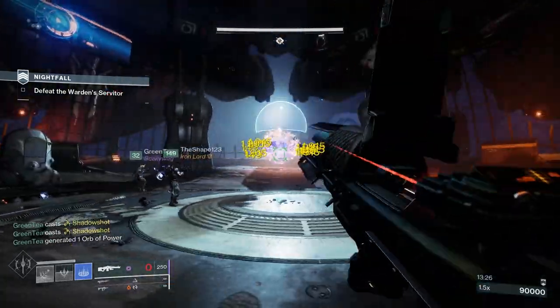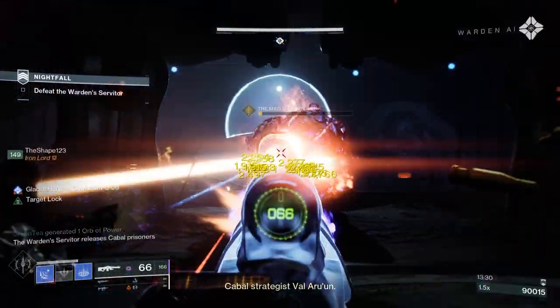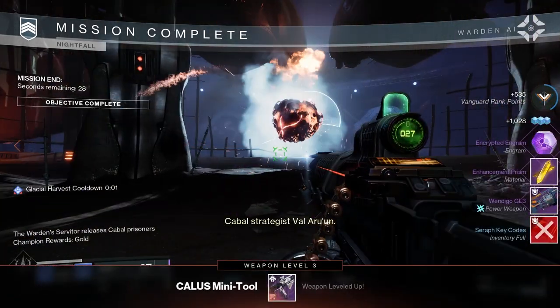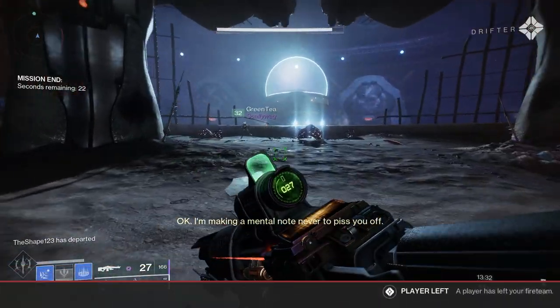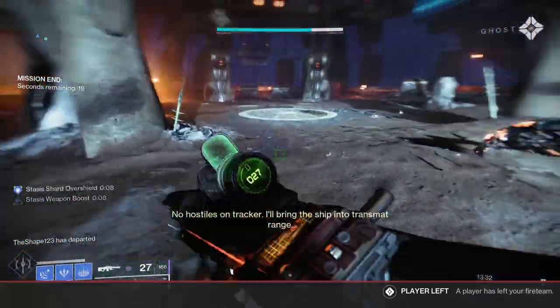It's not a guaranteed drop from the end of the Nightfall Strike — it's RNG based, meaning you may not get it on your first run or even your second run. I had to do about eight Nightfall Strikes to get this weapon to drop for me, although I was running Legend difficulty. It's all down to luck, and hopefully you'll get this version of the Wendigo much quicker than I did. The key is to run Nightfall Strikes, beat the boss, and have a chance for it to drop for you.